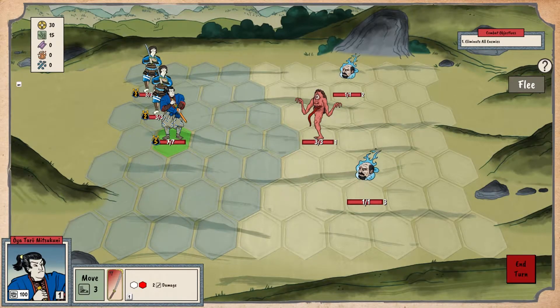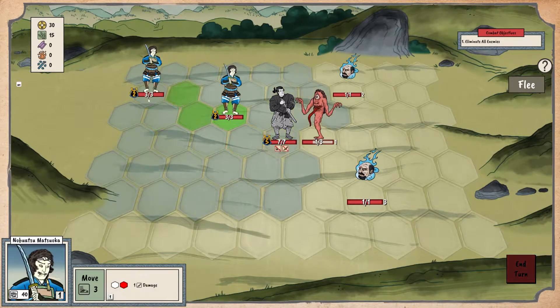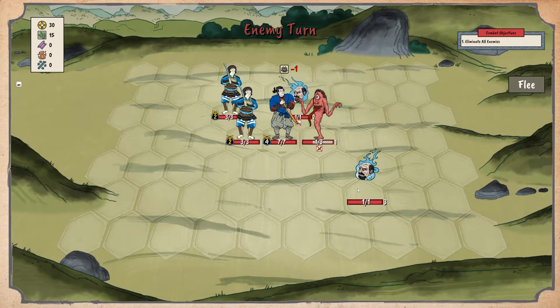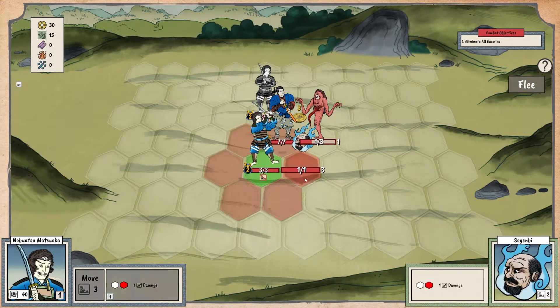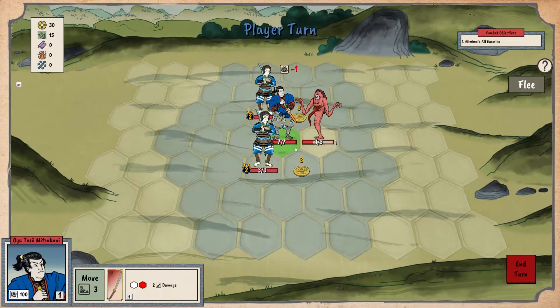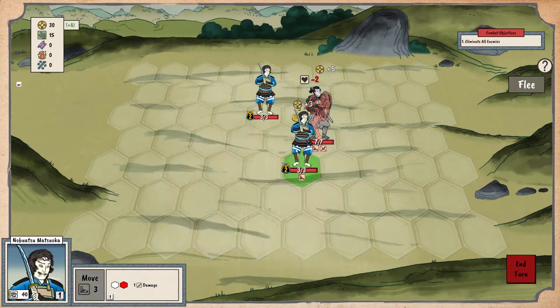So this game uses a hex-based combat grid. We can move, we can attack. Right now Mitsukuni is our biggest damage dealer doing two damage. Our soldiers only do one damage. Thankfully most enemies only do one damage right now. So when you kill an enemy they drop money, and this is important — you have to pick up the money or else it goes away. Notice I could have ended the battle there, but I didn't because I wanted to give time for everyone to pick up the coins.